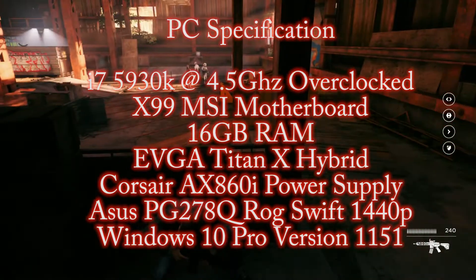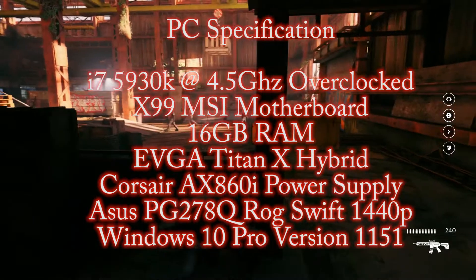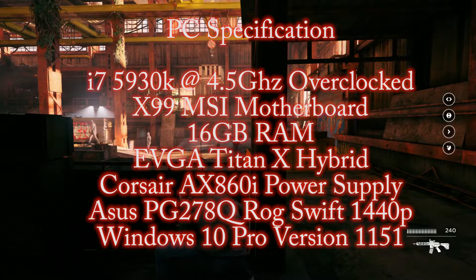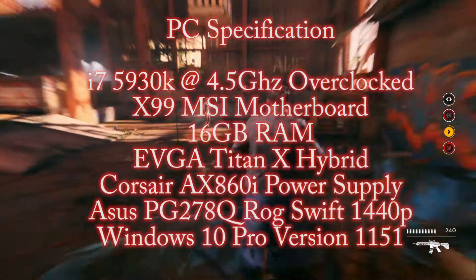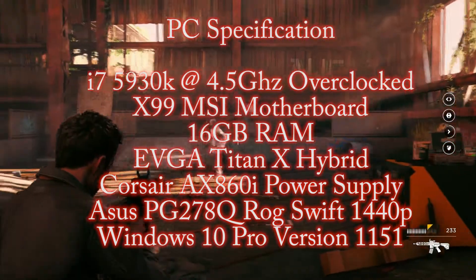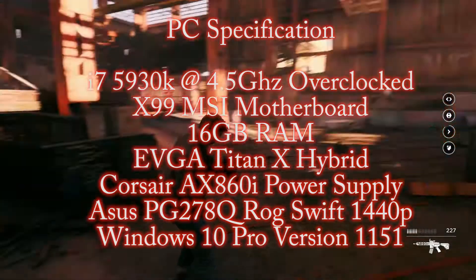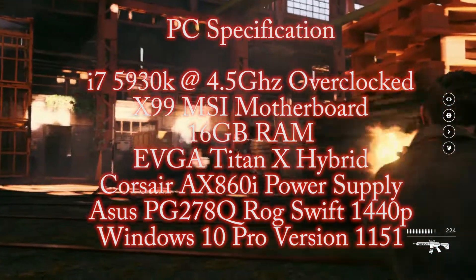The system I'm going to be doing the testing on is basically my PC, and you should be able to see the specification on the screen right now. It's housing an i7-5930K overclocked at 4.5GHz, using an X99 MSI motherboard, 16GB of RAM, and one EVGA Titan X Hybrid.